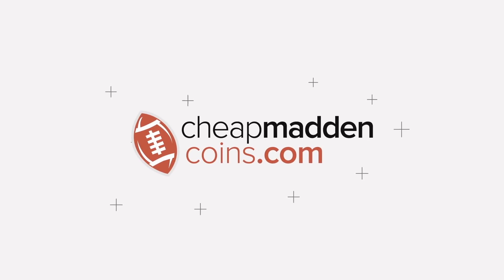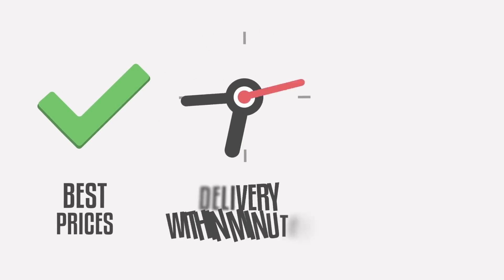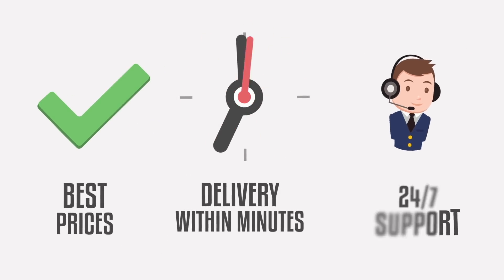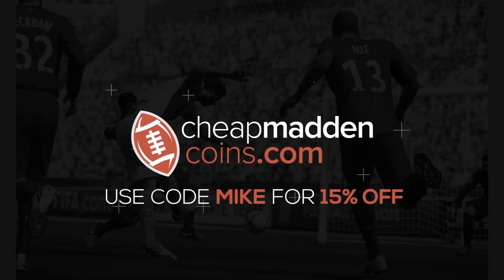My sponsor is doing something pretty cool — if you want 15% off your purchase instead of 10% off, use code Mike at checkout. They're also buying coins from people, so if you want to buy or sell coins, head over to cheapmaddencoins.com.